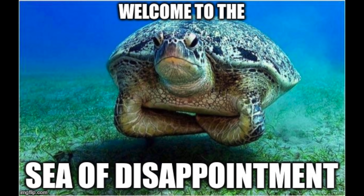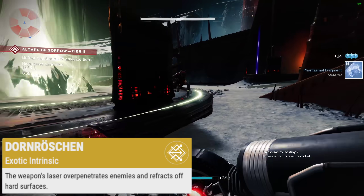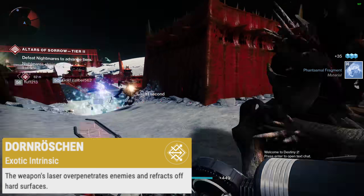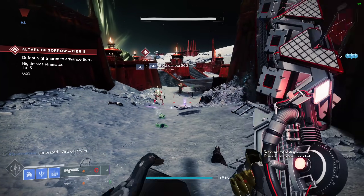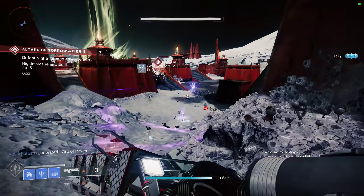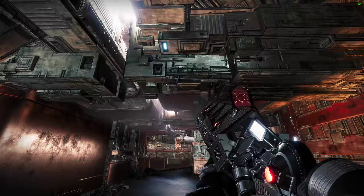Yikes, okay, my ancestors are shaking their heads. Anyway, the German perk states the weapon's laser over-penetrates enemies and refracts off hard surfaces. So in summary, when you shoot Sleeper the beam goes through the enemy and can cause collateral-type shots. Side effects also include in-game raves and laser light shows.